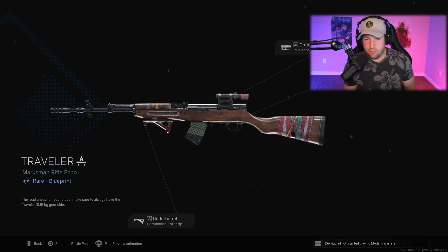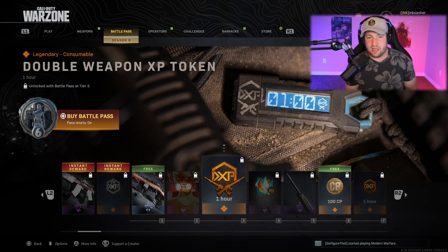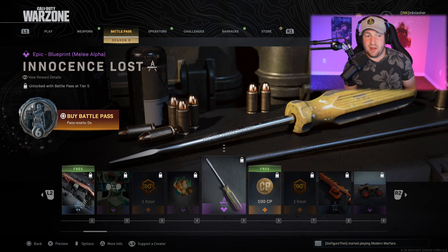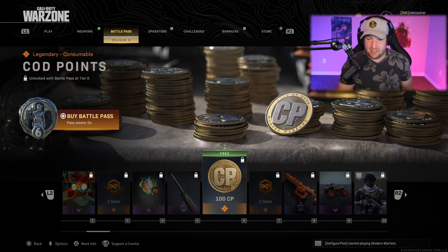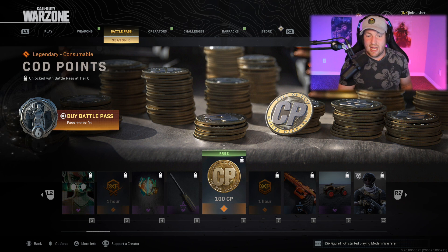After this we get to our first weapon blueprint — actually a free one at rank 1, called the Traveler. It's a marksman rifle, looking pretty cool, kind of going with the Farah theme. After this you have the Strength from Within calling card, some double weapon XP, an emblem, and then something kind of cool: a melee weapon called Innocence Lost — it's a screwdriver. Yeah, a screwdriver melee weapon. Honestly pretty cool, didn't see that one coming.